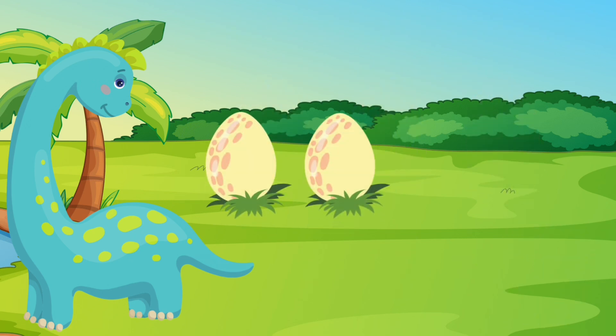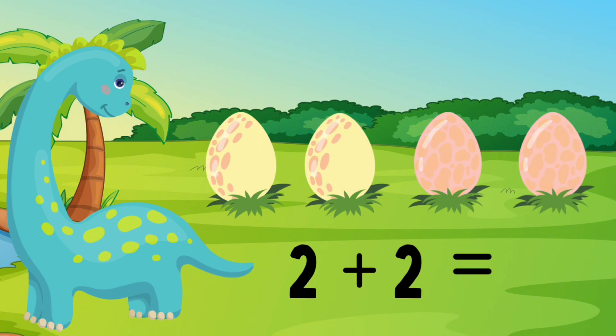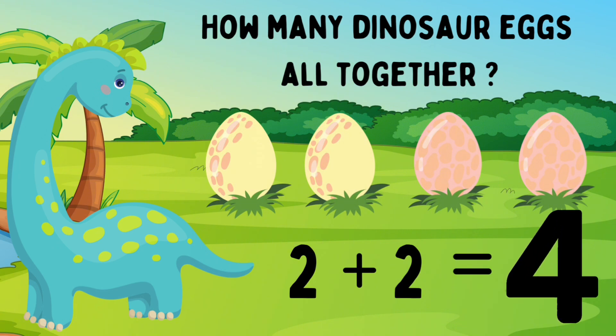Dino has two yellow eggs. She also has two pink eggs. Two yellow eggs plus two pink eggs. How many eggs does Dino have? Let's count: one, two, three, four. Great job! Dino has four eggs. Two eggs plus two eggs equals four eggs. I am so proud of you.